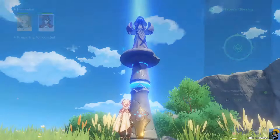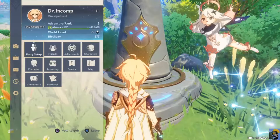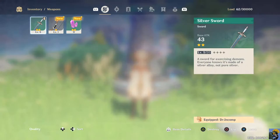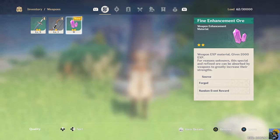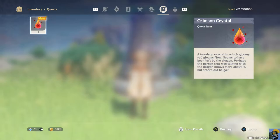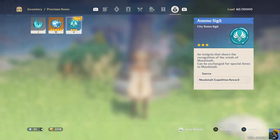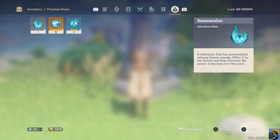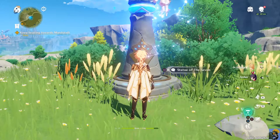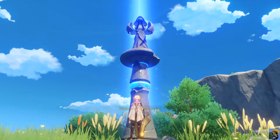I thought maybe I could use the item that I had. Inventory - oh we got a new bow! Hunter's Bow. Oh no, she's using that - never mind, not a new bow. I found this blue thing and here it is - offer it to the statue and help reinstate the power it has lost over the years. So this is what they were saying to do - offer this to the statue - but I don't quite understand how to do that. I talked to it but the only option is to get the blessing.